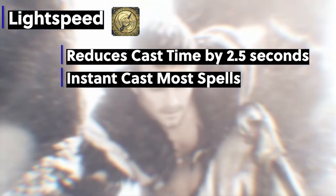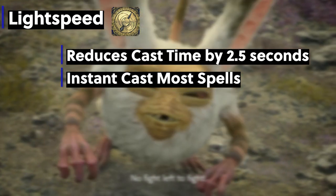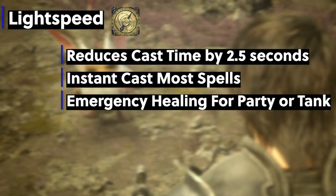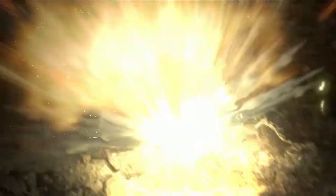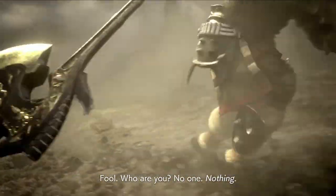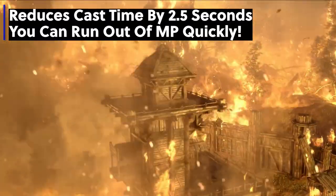Lightspeed is an amazing ability that allows you to instantly cast spells for 15 seconds. Although it is instant, it does not inherently make you do more damage — it only front-loads the damage, but you still have a recast timer to wait for. The usefulness is if you need super quick healing for the party because they're going to die or took a lot of damage. Early on, you can use this for party-wide healing or if the tank's health is getting too low. One more thing: because spells are instant cast, you can really run out of MP very quickly, so watch your MP management and use Lucid Dreaming when you use this ability.